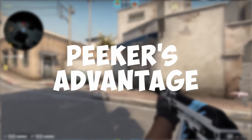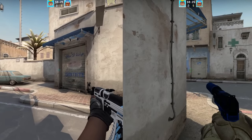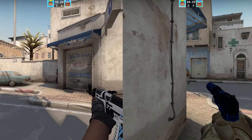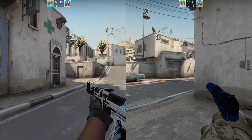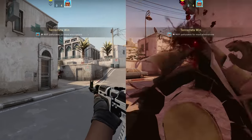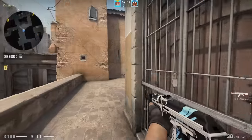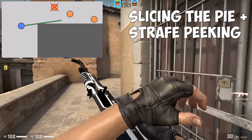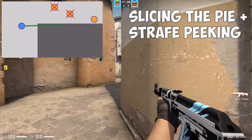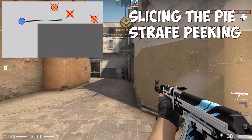This timing gives you a temporary edge called peeker's advantage. This is where many games will give you a brief moment where you can see the enemy before they see you, due to how the netcode works in modern FPS games. You'll see the best players in any game using a combination of these techniques. They'll slice the pie to slowly clear an angle until they come across a known hiding spot, and then they'll step out and strafe peek the suspected location and take a shot if a target is detected.